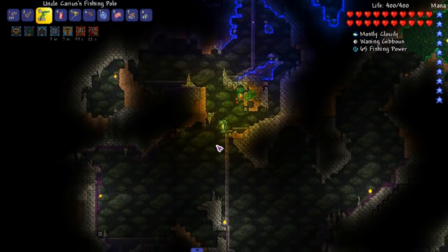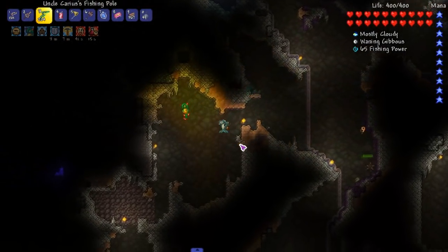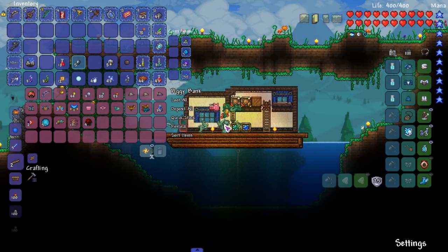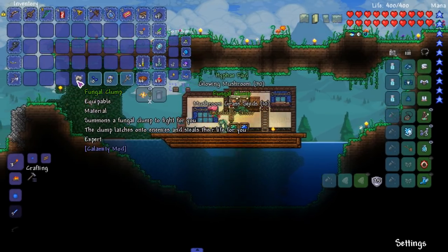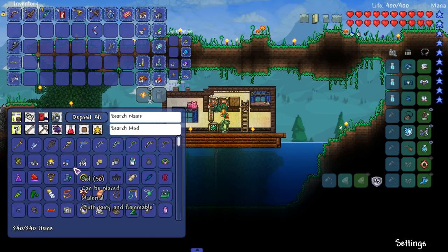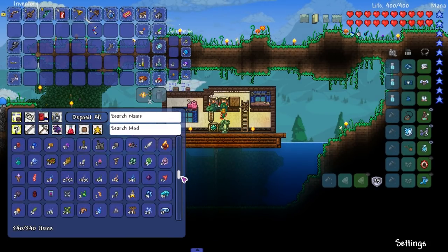Since we activated our mining potion, might as well get some mining in - just a couple of ores. Actually, that's coal and I don't really need coal. Never mind, let's go back. I need to bring my piggy bank over here - I'm just being lazy and don't want to use the trough. All that stuff fits in there, that's surprising. We got the fungal clump but we're not really gonna use most of this stuff.